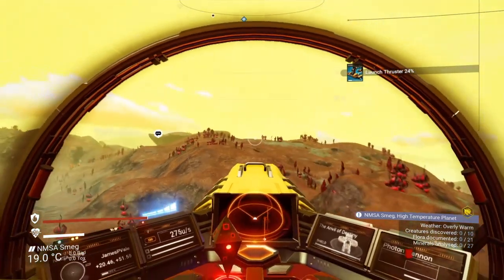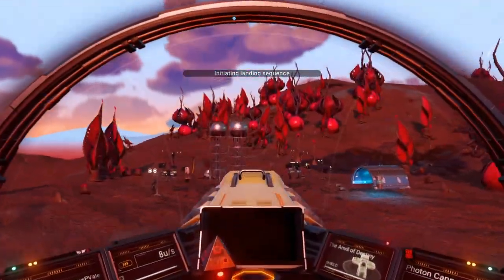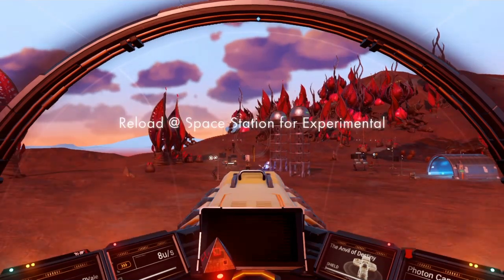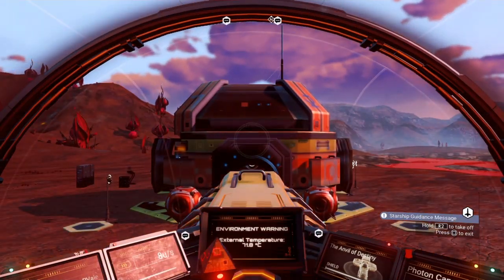Let's go and see this multi-tool. I'll see you when I get there, chums. Touching down at this little crazy outpost — well, I say outpost, it's a minor settlement. There we go. Reload at the space station for experimental.